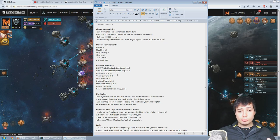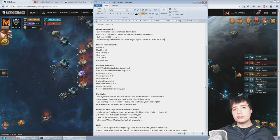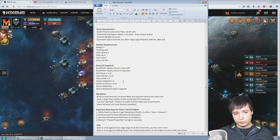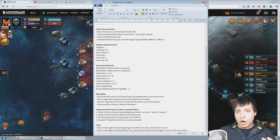You also need Iridio Magnets 1 and 2, Straight Thrusters 1, 2, and 3, the Rancor Battleship itself, and the Rancor Battleship mark 2 upgrade researched in the ship lab. This entire document is in the video description for you to find, so you can check what you need without having to rewatch the video.